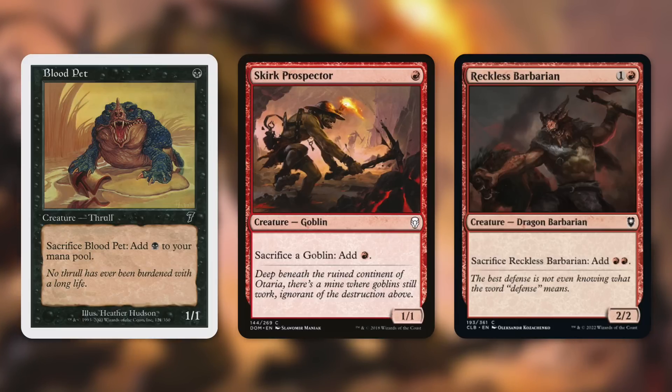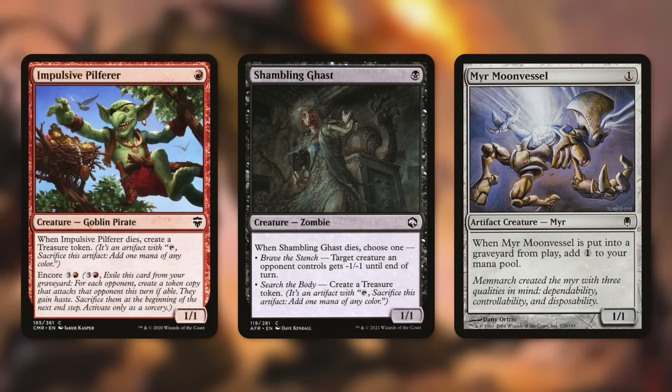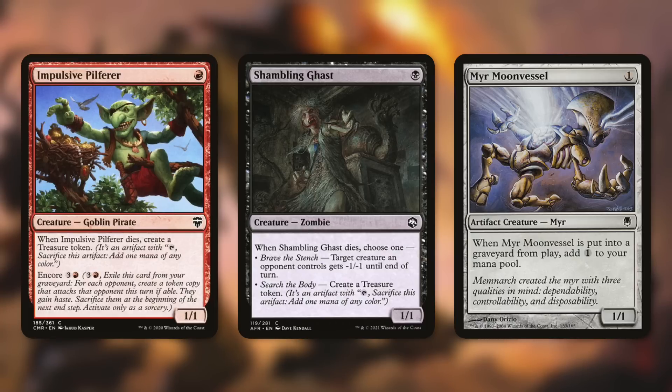Reckless Barbarian can be sacrificed for red-red, and it costs one-red, so it pays for itself. With a cost reducer like Nightscape Familiar in play, we can actually net mana by sacrificing and recasting it. We've also got creatures that want to be sacrificed: Impulsive Pilferer gives a treasure token when it dies, Shambling Ghast gives a treasure token, and Mire Moon Vessel adds mana to your pool when it's put into the graveyard from play — each essentially paying for themselves.